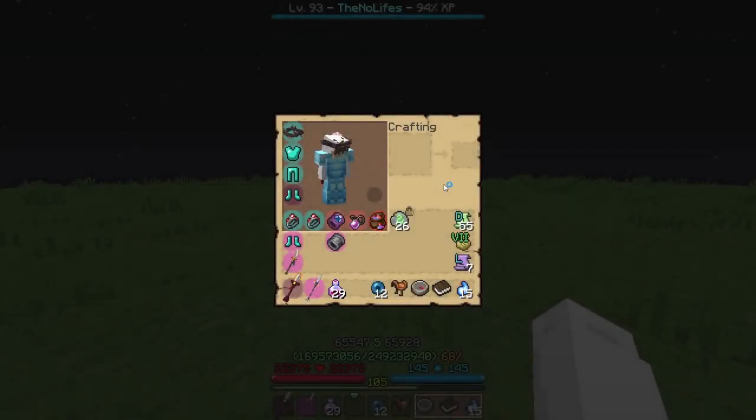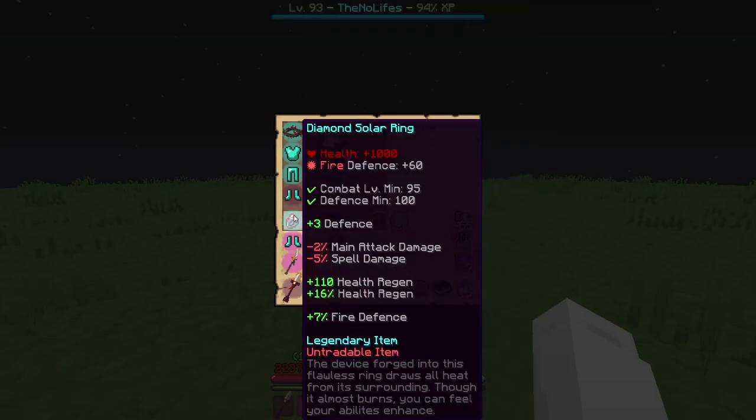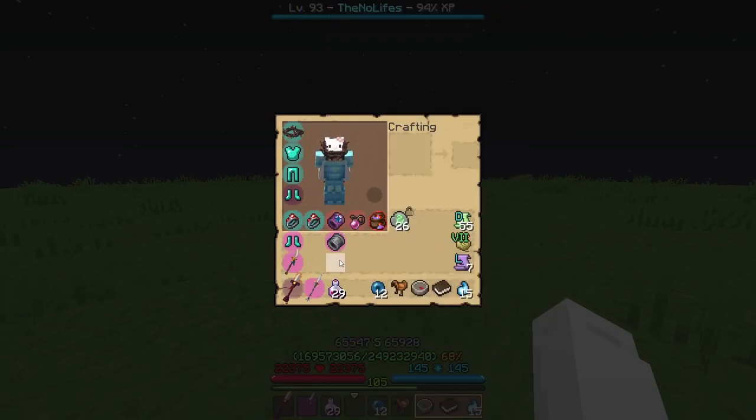Today I'll be showing you two builds which are very similar — one for Guardian and the other uses Bracidium. The builds are mostly similar; some items and abilities can be switched around depending on your budget or liking.